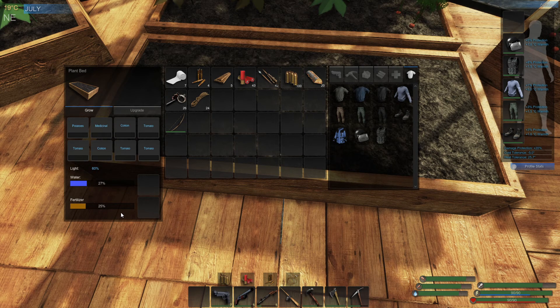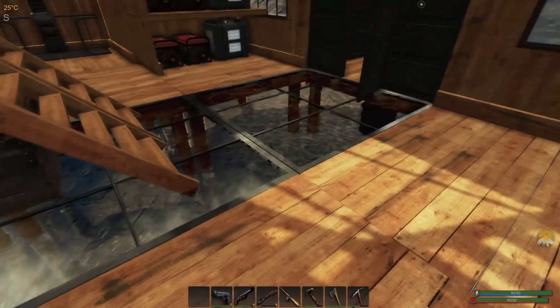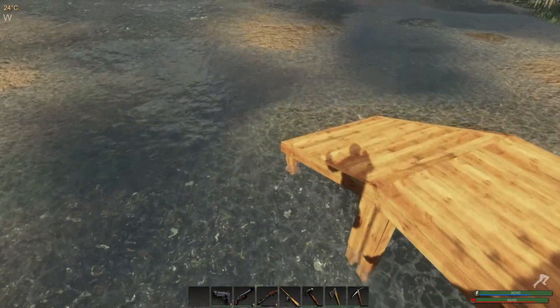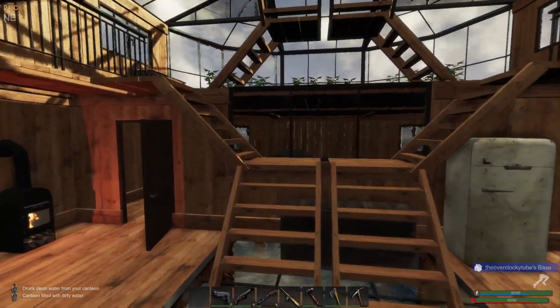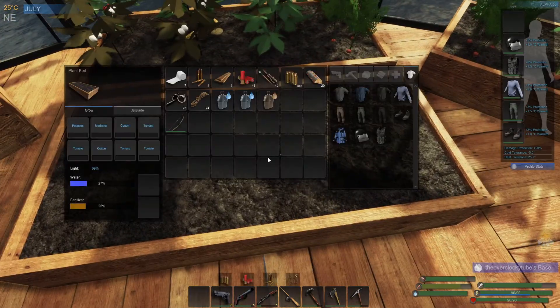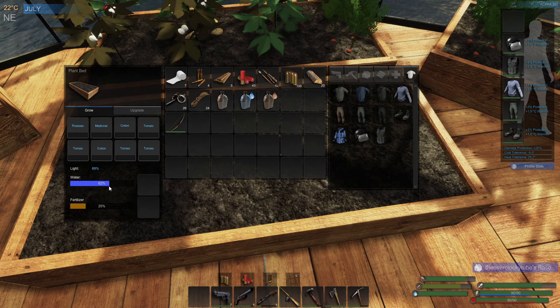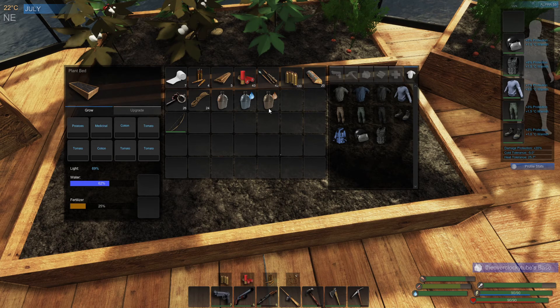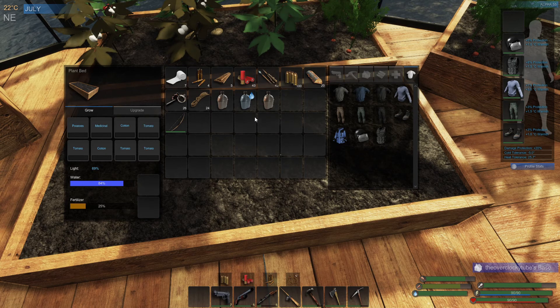Now let's talk about water and fertilizer. Water is pretty simple. I'm gonna go outside, fill up with dirty water, come back in, and show you. Our water is at 27 — I'll add some clean water and it goes from 27 to 62, that's 35 points up. Then I place in dirty water and it goes up 22.